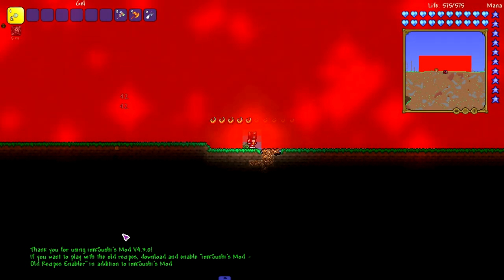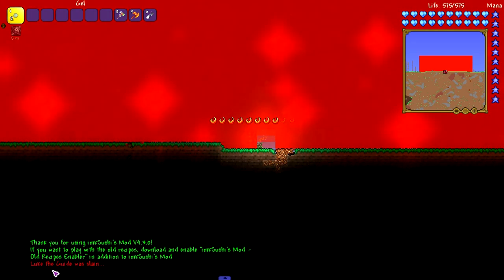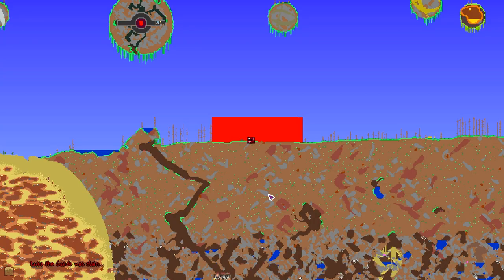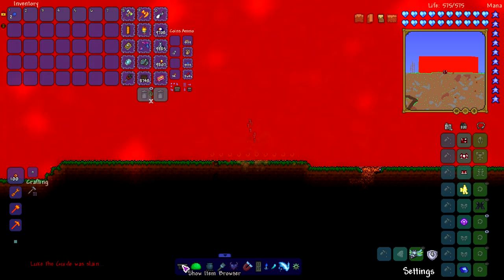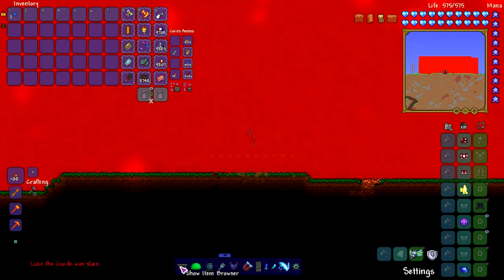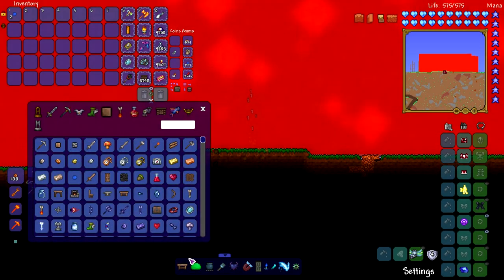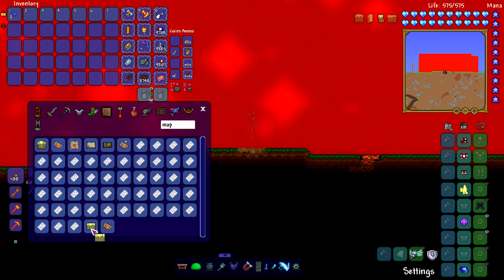We are in the world — what is going on? I'm going to turn on god mode so I don't die. RIP Luke the guide. Look at the map — the lava is just expanding more and more because the map hasn't updated yet. Oh my god it's getting laggy, really laggy — I'm running like three frames a second. I just want to open up the map. There we go, frames are magically back. Alright, updated the map.